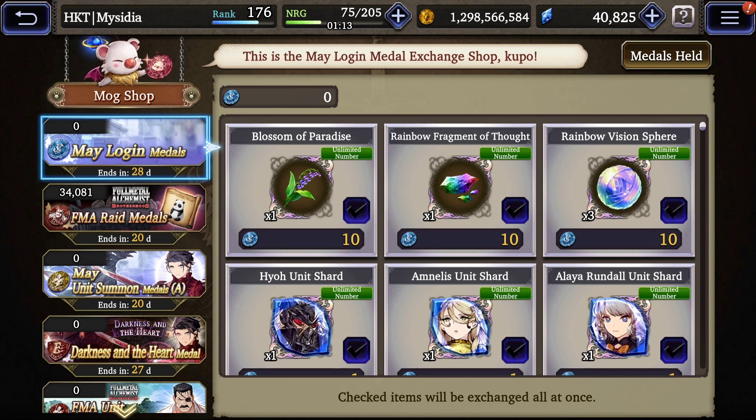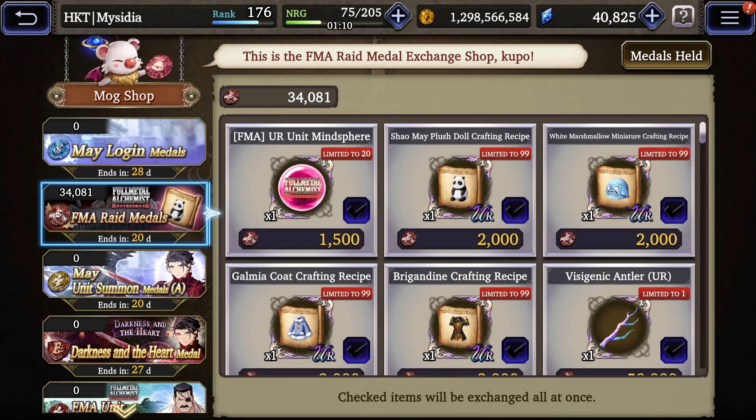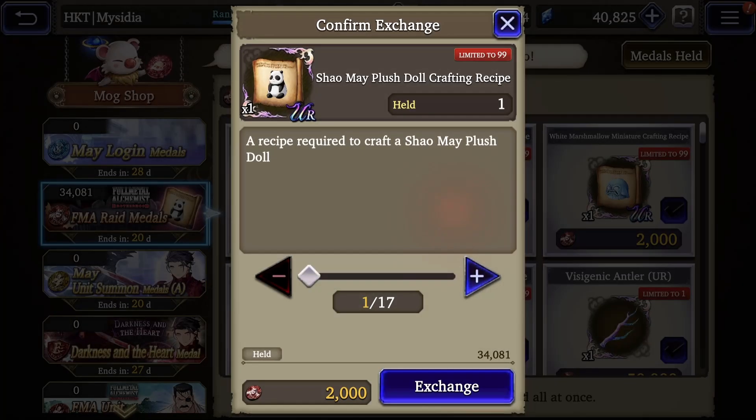In this case we have the full metal alchemist gear plus three previous items that could be crafted and farmed for. The priority in the raid shops is usually to buy 64 recipes of the equipment that you want to fully forge, because it will take 64 recipes to make the plus six version of an item. Some items do not have a plus six version yet, but once they get one you'll want that extra recipe.